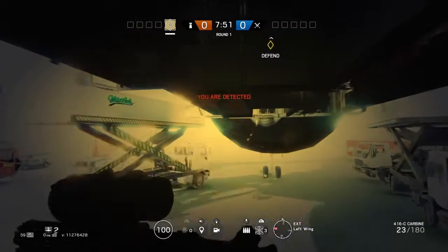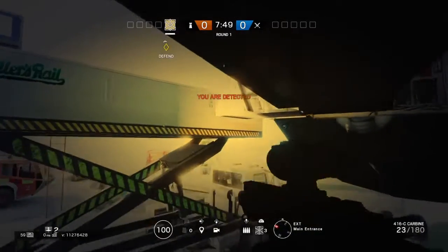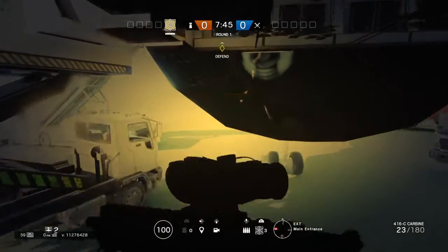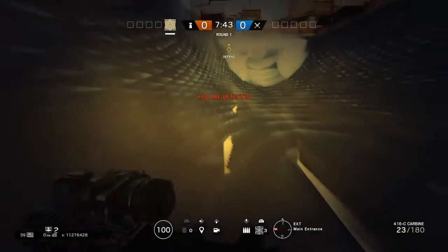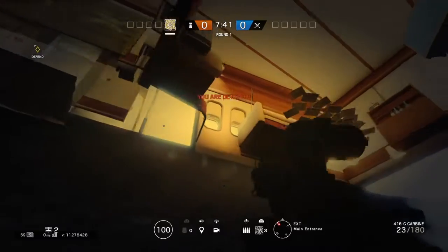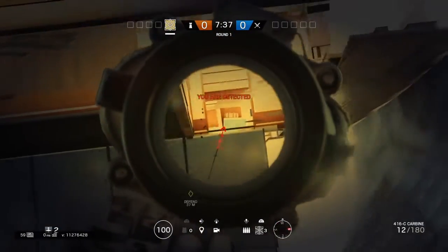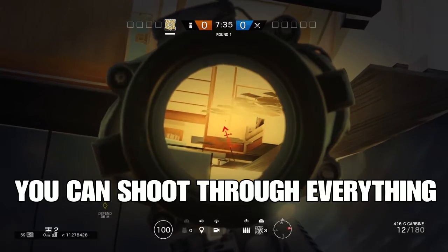So this is like the glitch you can do on defense, and the drone glitch you can do on offense. It's very overpowered. You can also see the office — you can see this whole hallway and you can shoot through this.